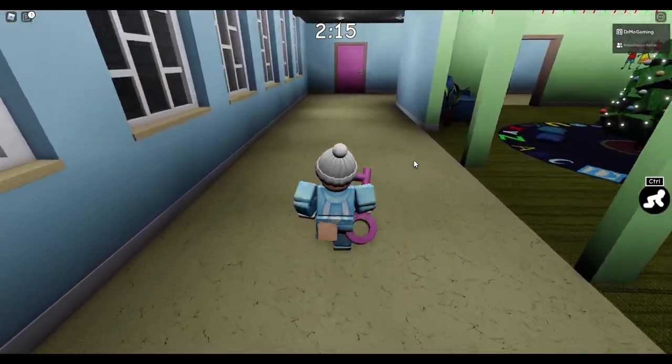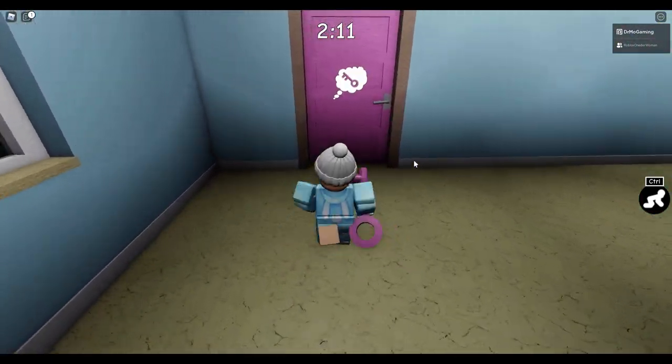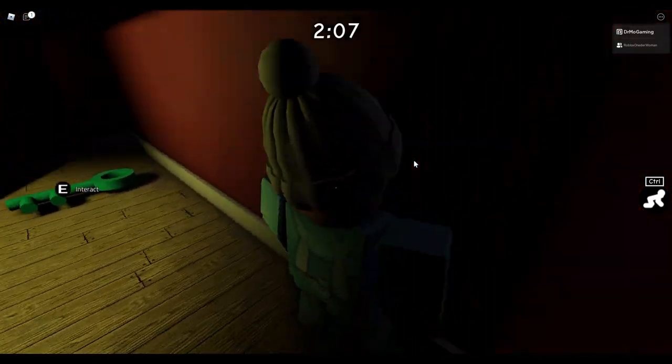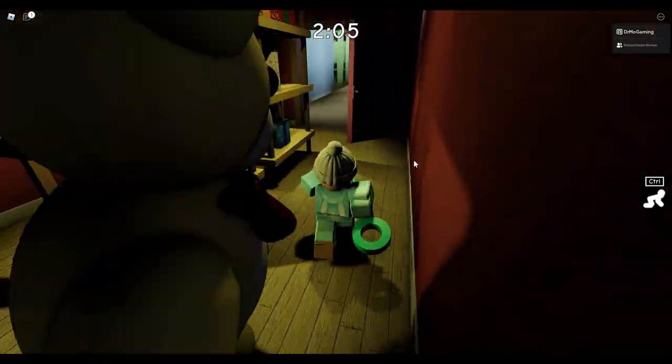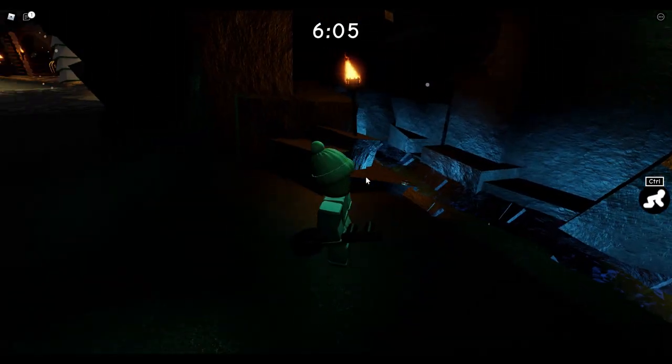Basically what you got to do is you got to go to all four chapters. The very first chapter you are going to get the pink key. Whenever you get the pink key you'll run in here and it is right here in the corner. That's all you got to do for that one — you can die, survive, it doesn't matter. It still counts.